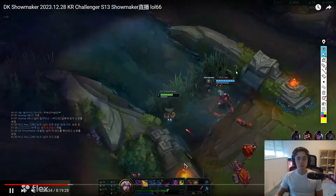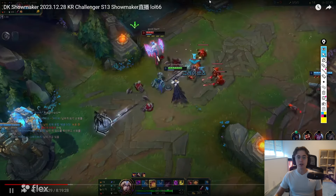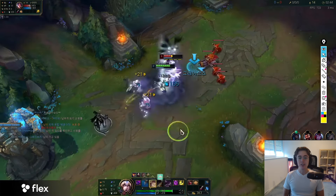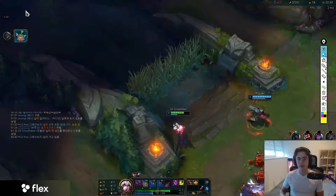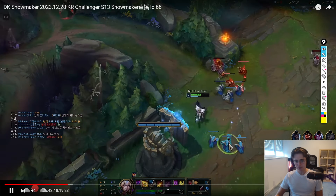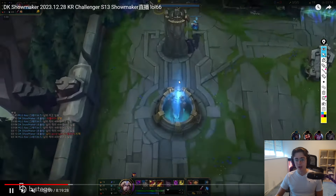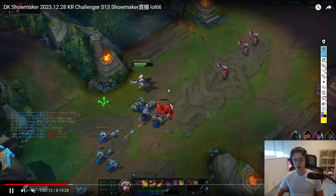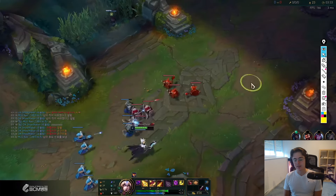Because of the bad wave state, Irelia is forced to use all of her abilities on the wave. Showmaker plays it perfectly — he sets up creeps perfectly for W at level 3. He misses the chain onto Irelia, but it's completely fine because Graves chases her down. Her wave state is absolutely terrible, so we're now slow pushing into Irelia, who has to take the long way around and eventually needs to execute for a reset, but she ports back.